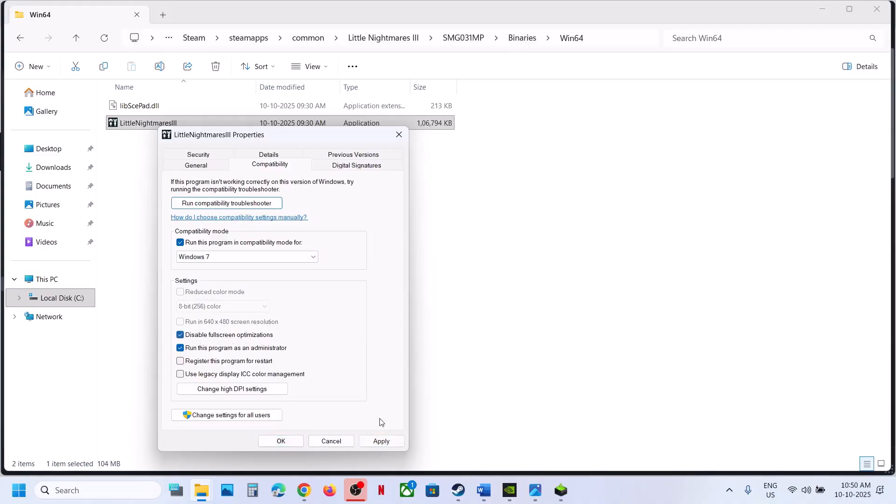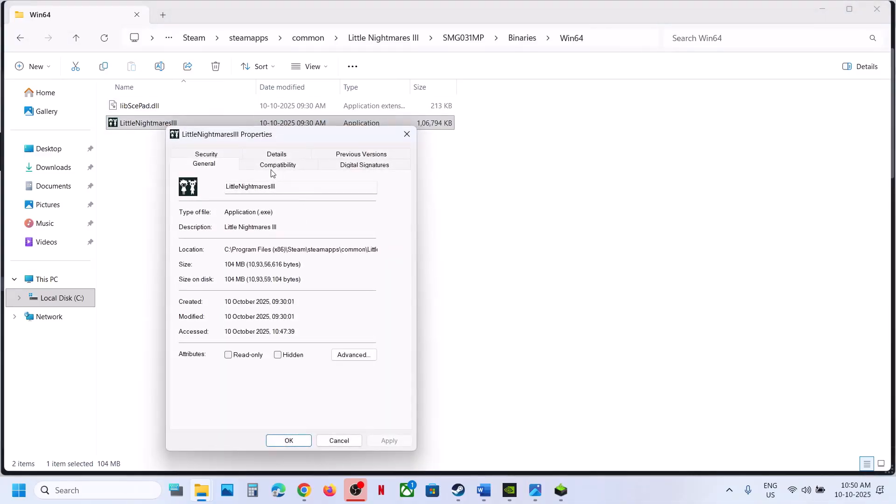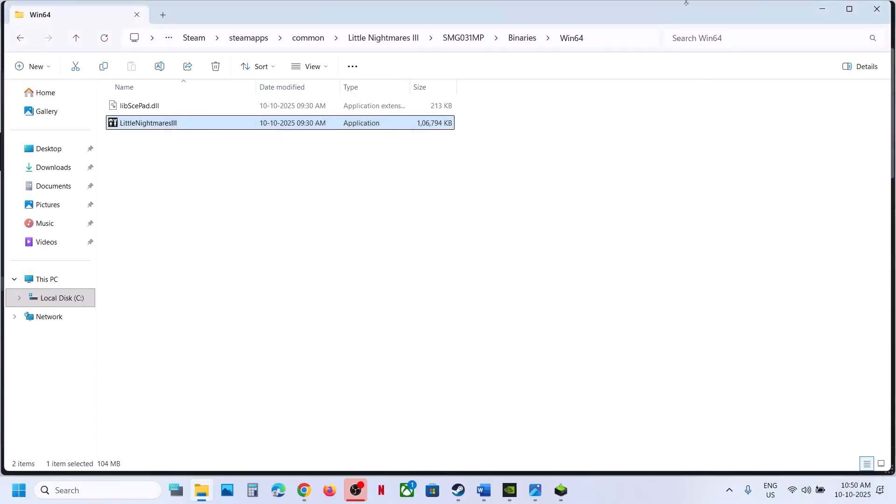Still not working? Put a check on Disable Full Screen Optimization, hit Apply, click OK. Make a double click, launch the game and then check. Now when you have checked all these boxes and it is still not working, you can uncheck these boxes, hit Apply, click OK, and follow the next step.